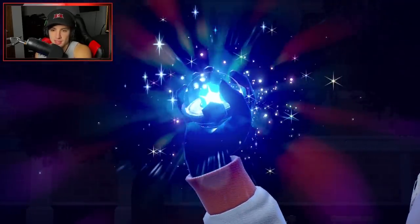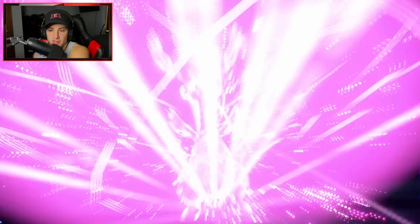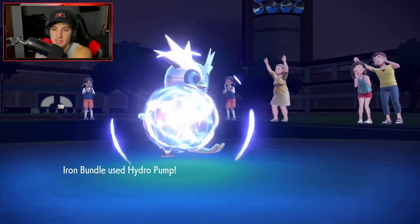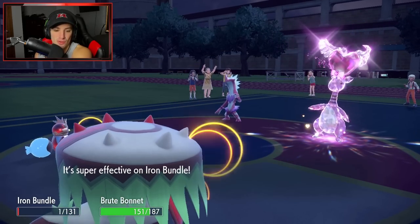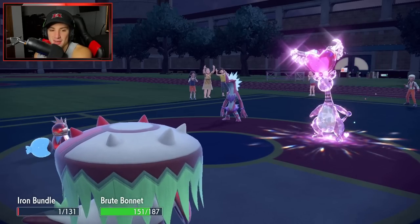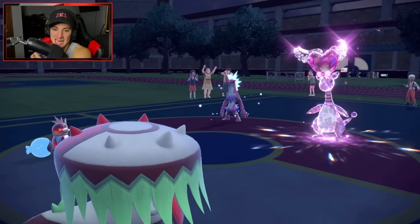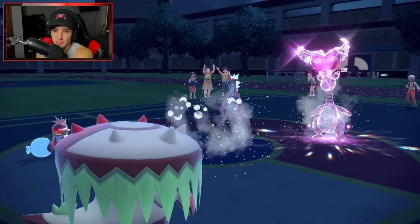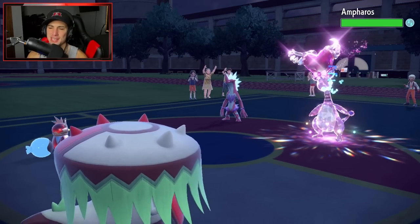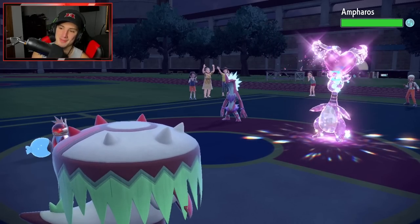Opponent Terastallizes — going Fairy type on their Pokémon. Fairy is a little scary, especially against Great Tusk since it's part Fighting. I Hydro Pump and it's dealing insane damage. Brute Bonnet is a bit faster than Ampharos and we get Ampharos to sleep — great call. Brute Bonnet is basically a faster Amoonguss with Spore, it's so good.